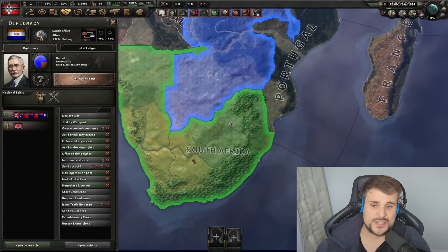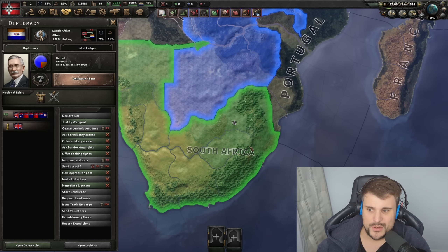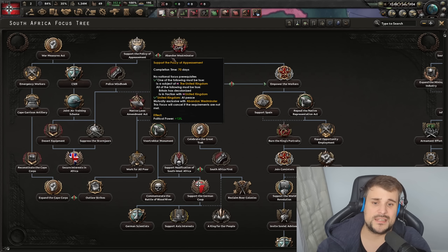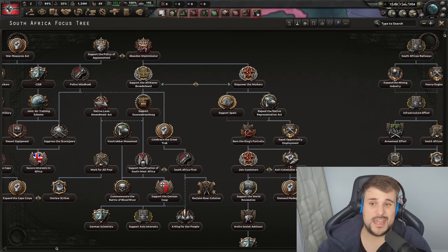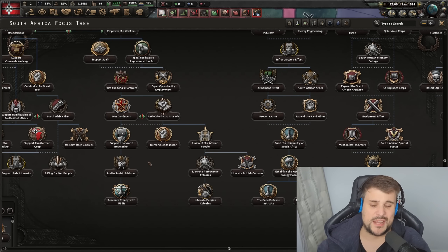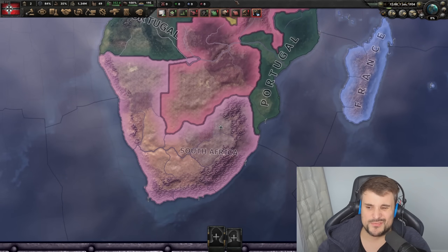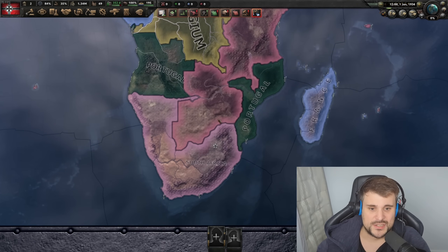One other issue with South Africa is you start off with so many big penalties — your hands are tied. It would be nice if there were more options to work with the Germans and get rid of some of these big penalties early game, like demanding Madagascar. And then on historical, like 90% of the time they say no, which is just really frustrating. It's really annoying to spend seven days on a focus just for the AI to say no.